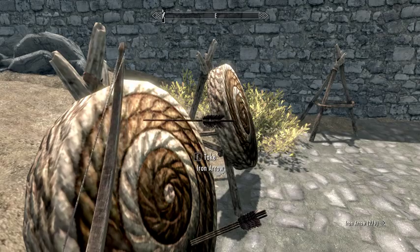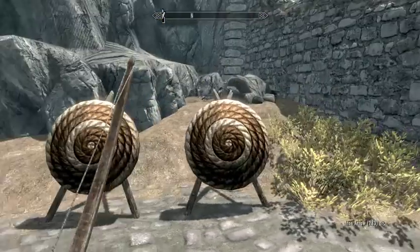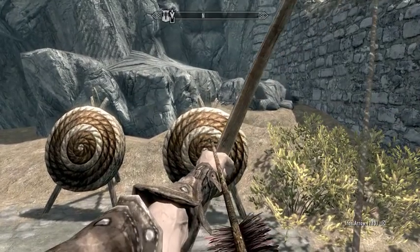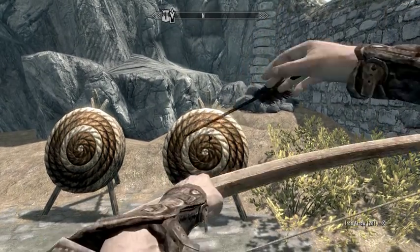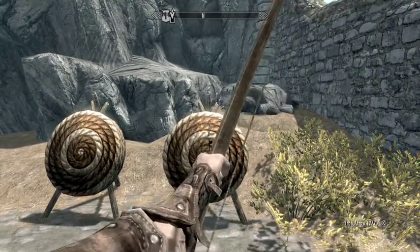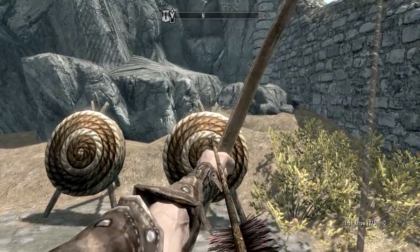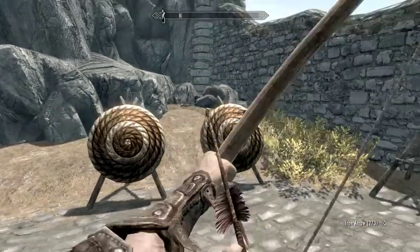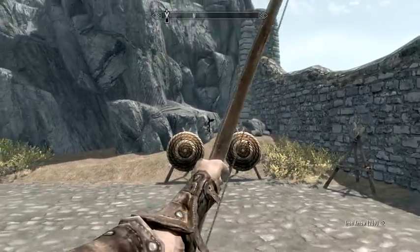Note that after the attack-sheath-attack combo, you must hold the attack button. Otherwise you will knock a glitched arrow and will not shoot the second short range arrow. This technique is super useful in close combat, so master it and you will rain down arrows on all your enemies in Skyrim.